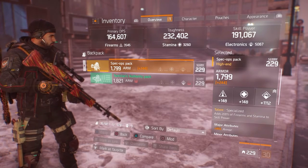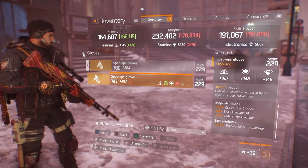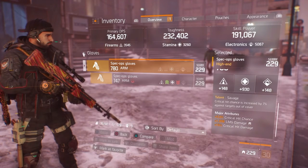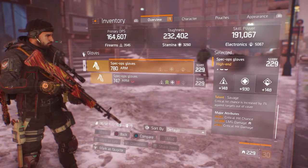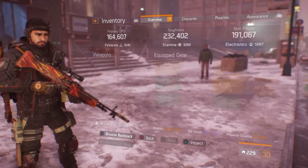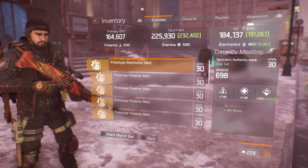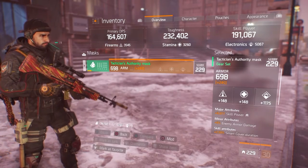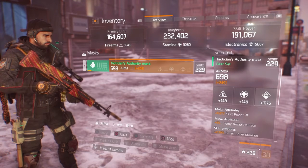I was running different gloves for SMG and Predator's crit damage, but I was dying too fast, so I swapped to these. Now I'm using my LMG, which I'm very happy about. The gloves have 930 stamina, critical hit chance, LMG damage, and critical hit damage — a very good roll for Savage. They also have a decent 780 armor roll. My Tactician mask has 965 electronics, a 210-to-245 armor mod, and skill power.